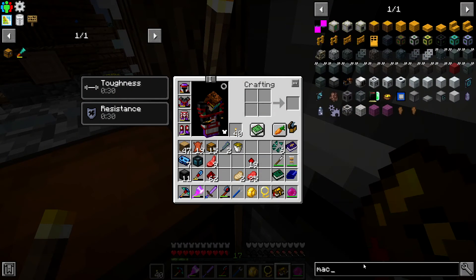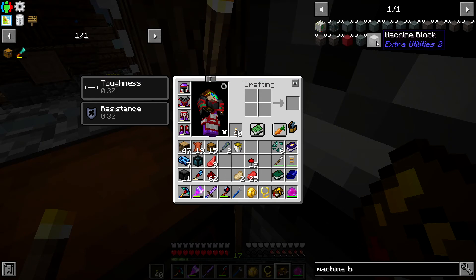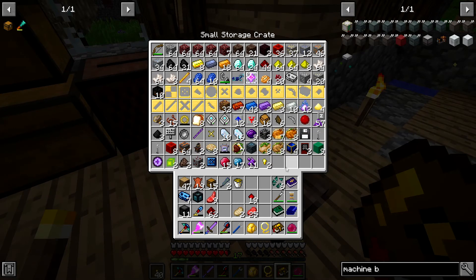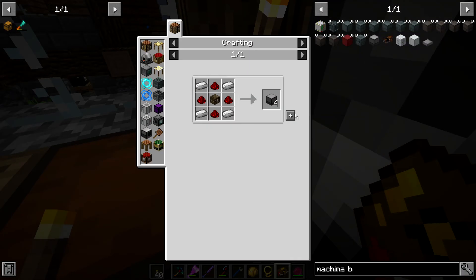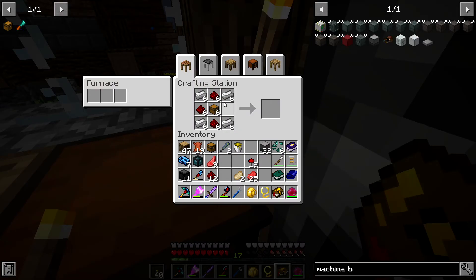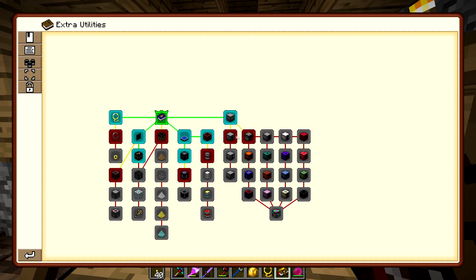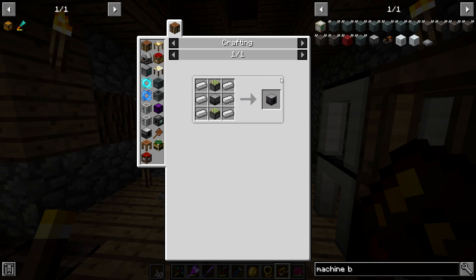Let's go ahead and make some machine blocks. I think we've got everything. I'll make a decent amount since I'm sure I'll use them eventually. Quest complete — next is the crusher, which I assume doubles your ores. I've never actually used it.